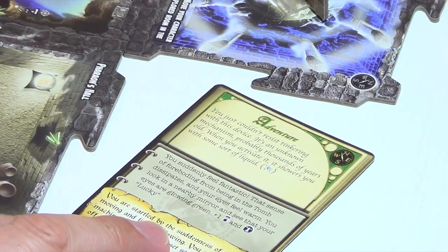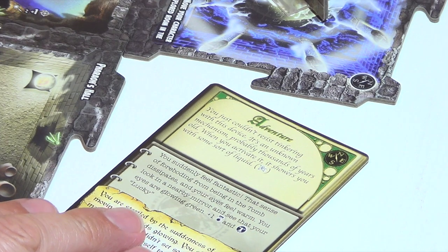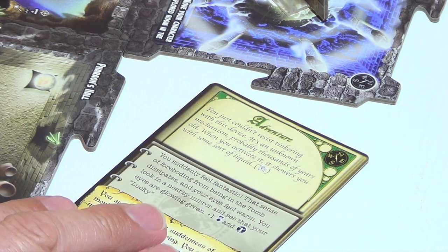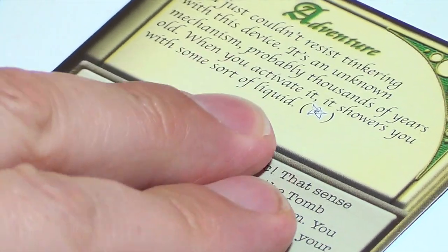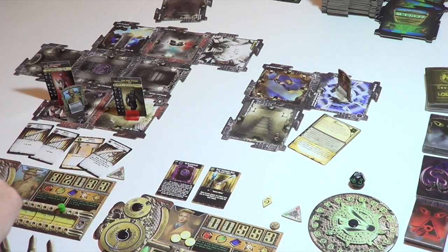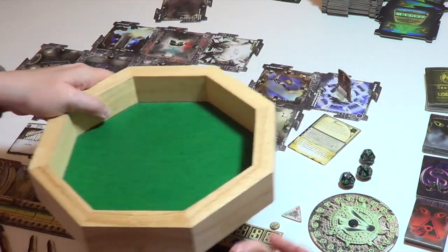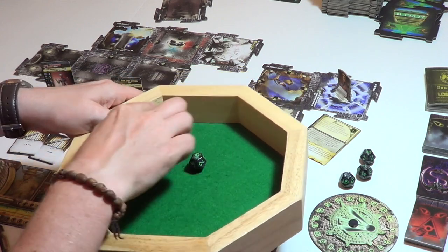You just couldn't resist tinkering with this device. It's an unknown mechanism, probably thousands of years old. When you activate it, it showers you in some sort of liquid. Now it's asking for a Mythos check — just one success, while Mythos is right up our street. For the Mythos of five we're looking for just one success. And yeah, we've got two fives.